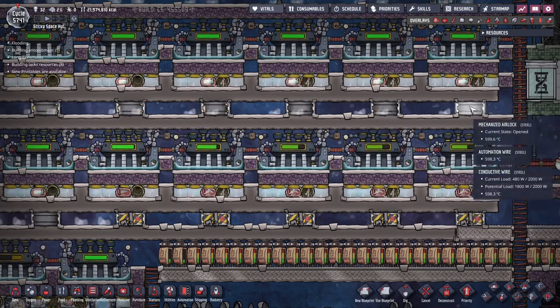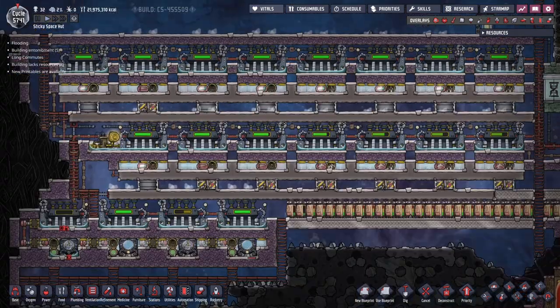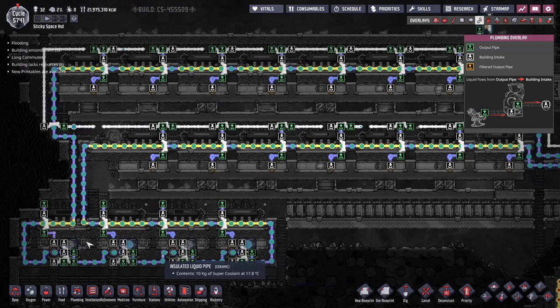Here we just have door contactors that check the temperature inside the steam box and close the door if the temperature is just right. If you look at the plumbing, this whole thing is being cooled by a loop of super coolant — originally it was water but I upgraded to super coolant — and it's being cooled by aqua tuners down here with separate steam turbines.